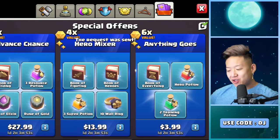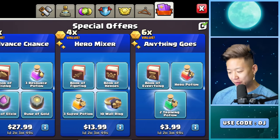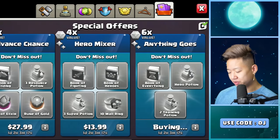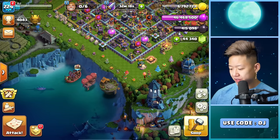One thing is that you can't buy these special package offers from the website. I still have a book of everything. There's also a 6x offer in the game which is better than the Supercell store. Let's see what the website has for Brawl Stars.